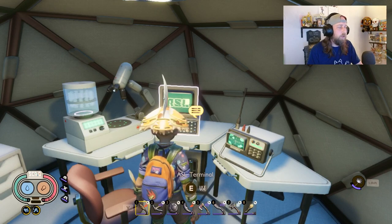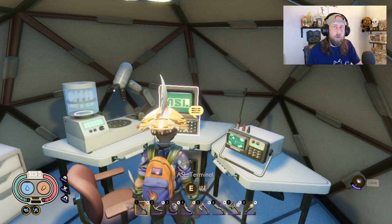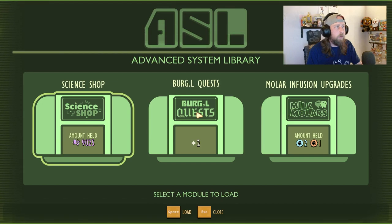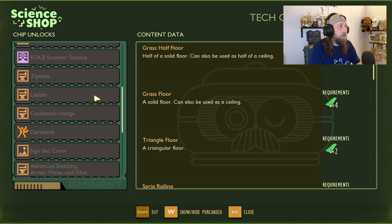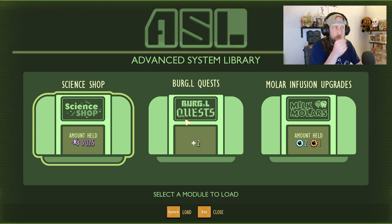One of the other additions is the ASL terminal - Advanced System Library. Basically everything you were able to do with Burgle where you had to run all the way back to the oak lab - whether it be quests, molars, purchasing stuff - can now be accessed right here at the ASL terminal. The science shop will show everything that can typically be bought at any field station once you talk to Burgle and complete the first part of the storyline.